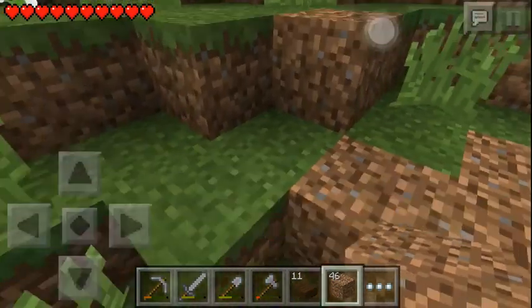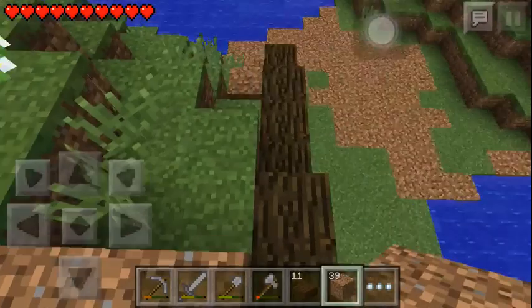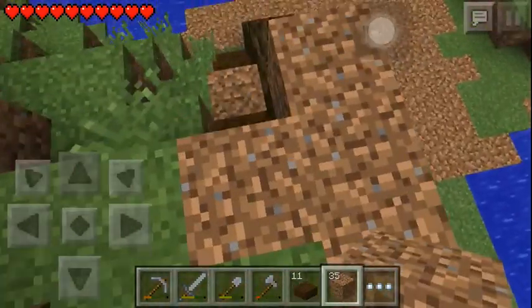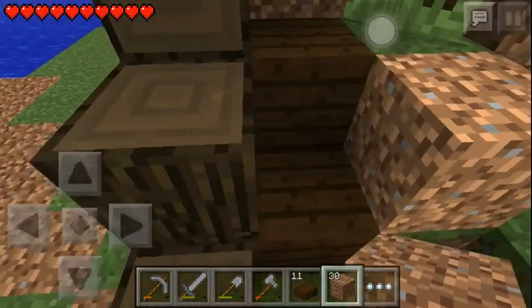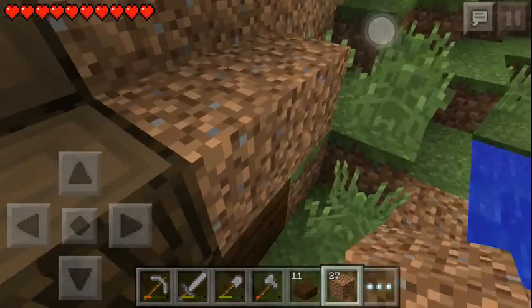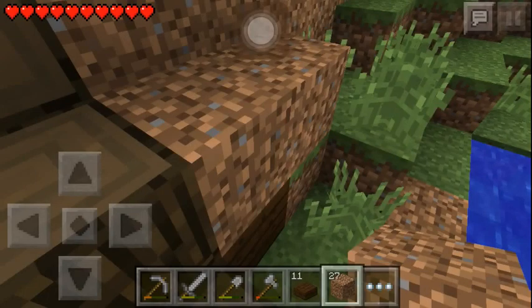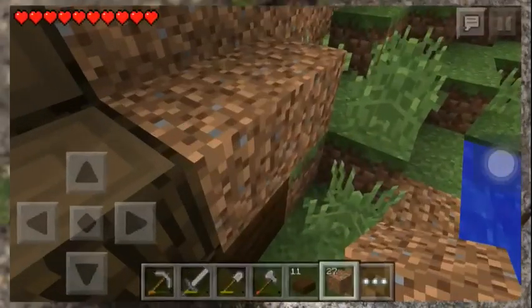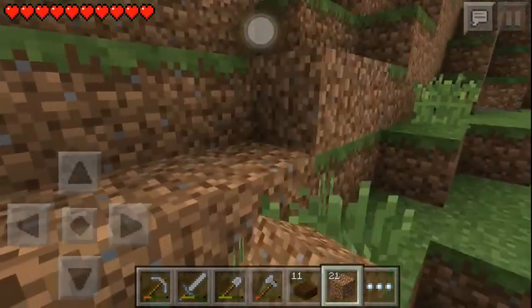One more thing we can do — I actually thought of something else. We're just gonna remove these dark oak slabs and make the dirt hang over a bit. Let me just show you what I mean. Let's make this go out like this. Let's take that flower — you never know when you can use some flowers.